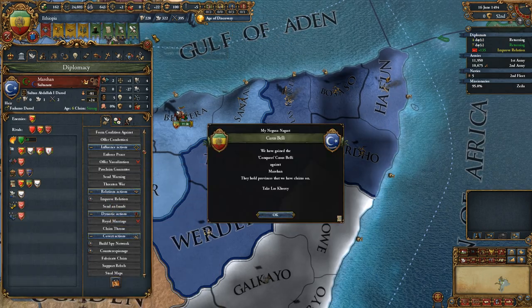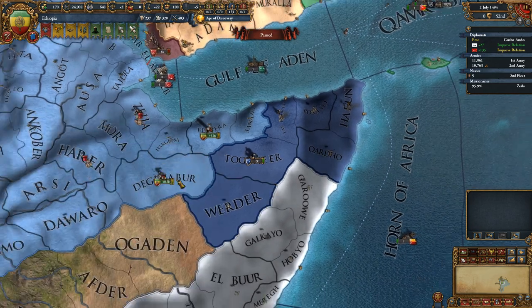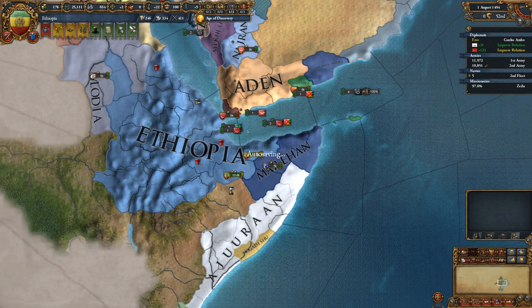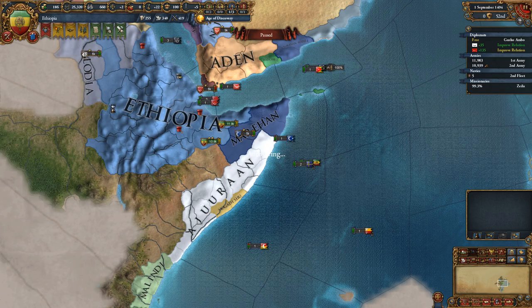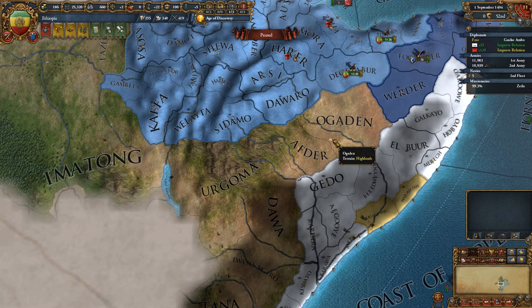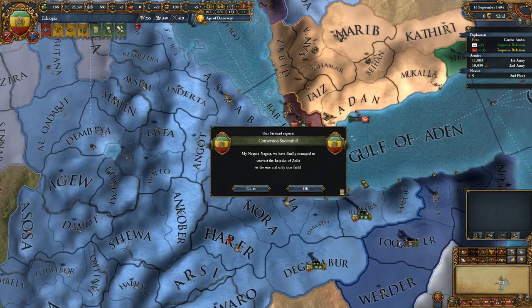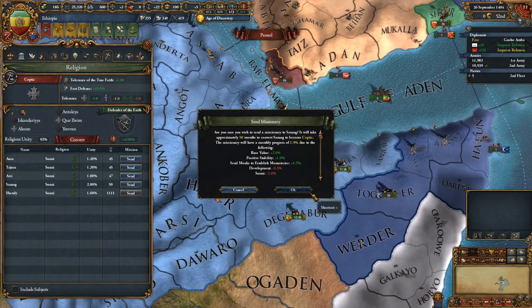Stop building spy network. Is there anybody else we could potentially steal from? Not really. Adjuran are going to be our main enemies I think. It's a pity we can't colonize yet — I'd like to colonize. There are a few provinces I could get there; most of this is wasteland but there are a couple of provinces here. I should definitely take that one. Let's convert Sanang.